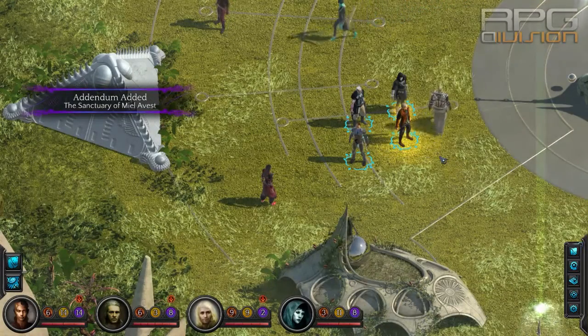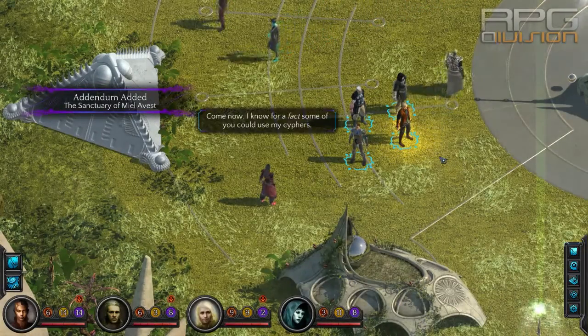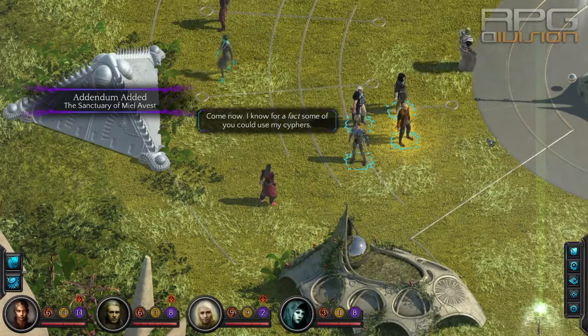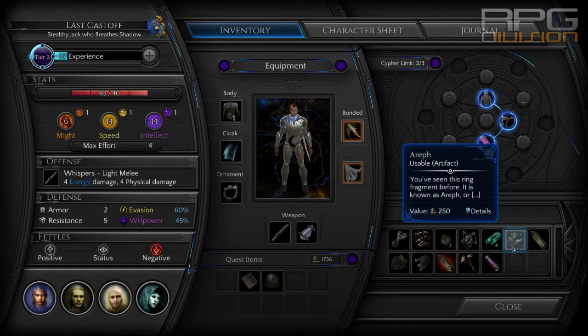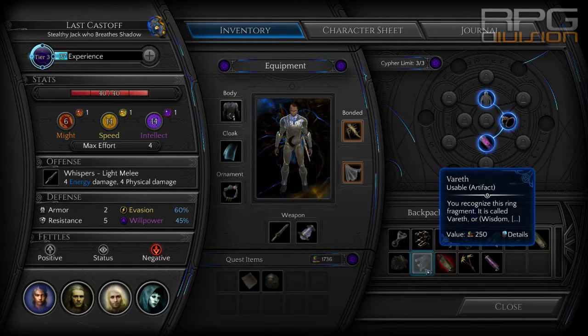Here's a guide on how to craft a unique artifact called the Shadow Ring. To craft this artifact you need two pieces: you need Aref and Varef.